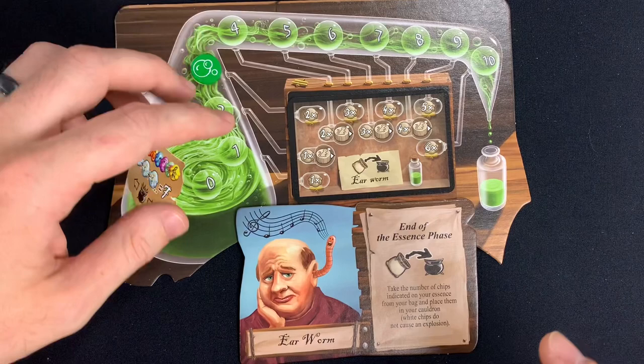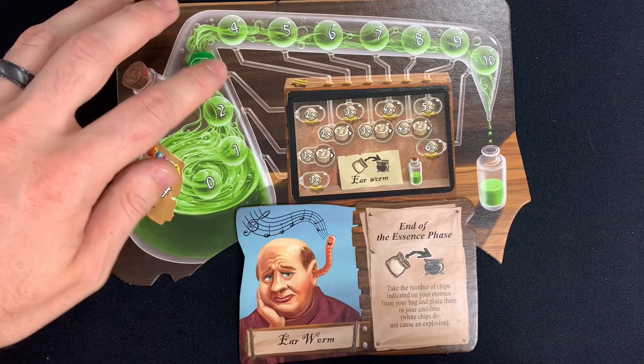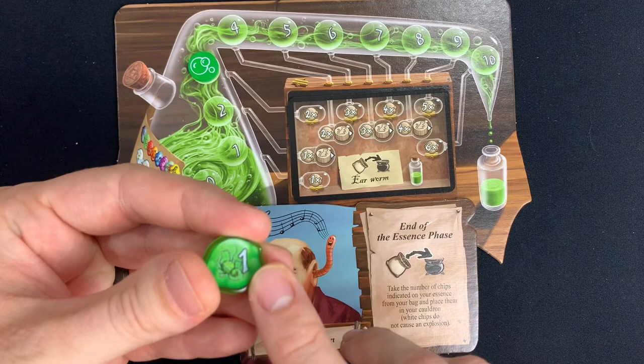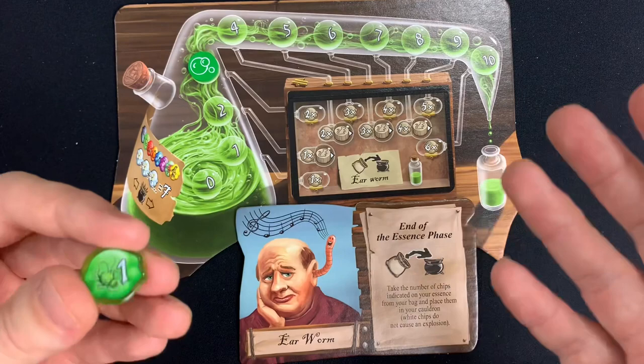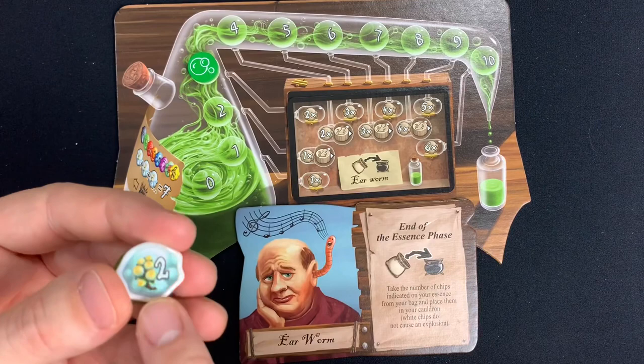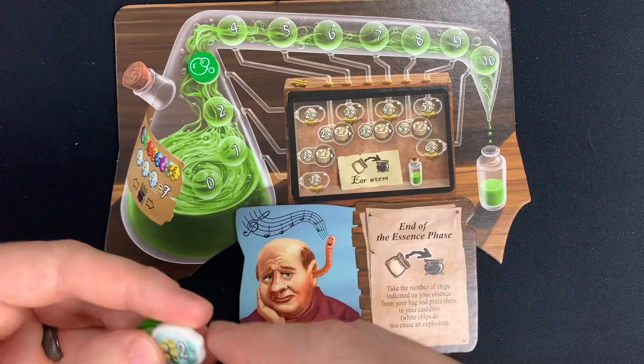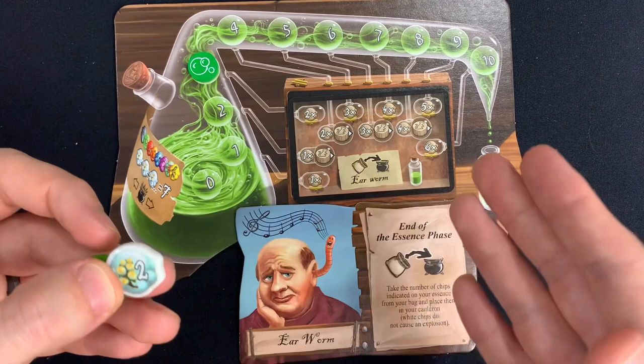For Earworm: once you finish your essence phase, you draw a specific number of chips from the bag one by one based on how far your marker advanced. Each chip is placed in your cauldron and its effects carry out exactly as in the normal preparation phase. Importantly, if one of these drawn chips is a white chip it does not cause your pot to explode even if the total exceeds seven. This lets you advance further in your cauldron with more buying power and activating token abilities safely.